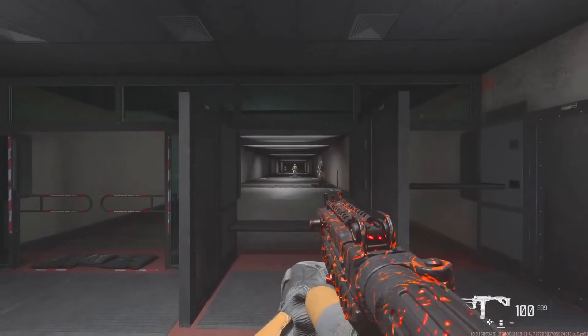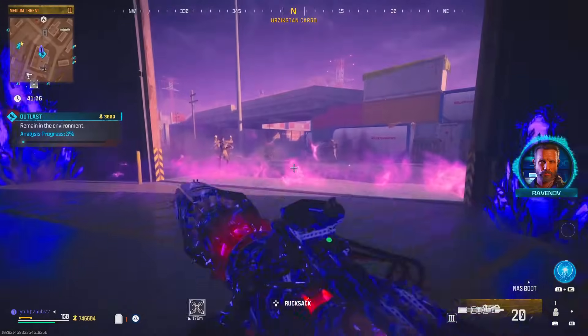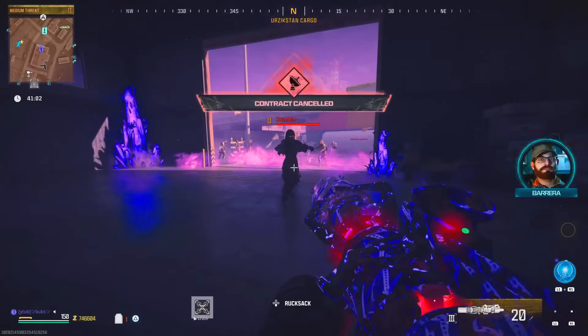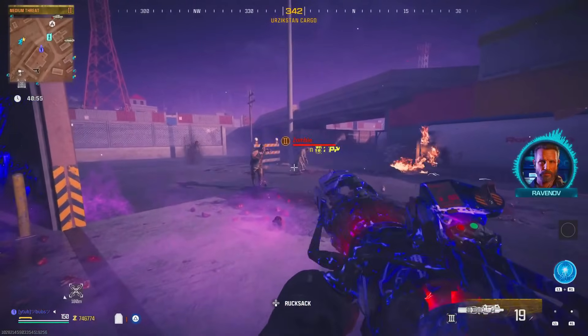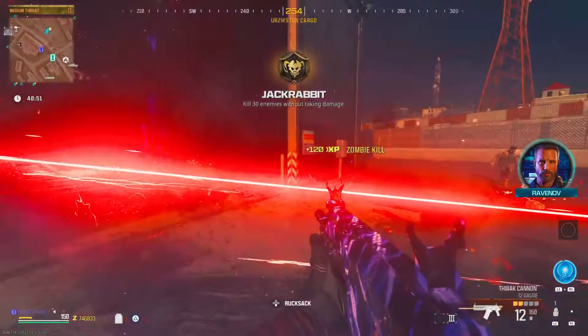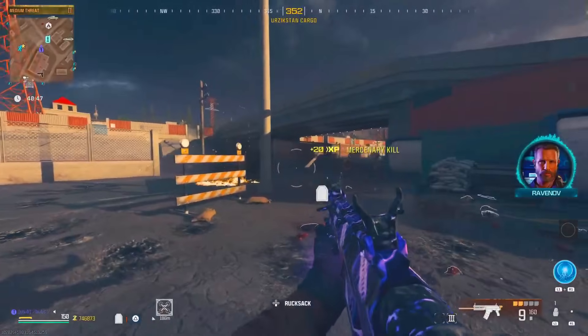Here's the last method — this one is very old but it still works for zombie players. Start up a Tier 2 Outlast contract and activate the pod to get that contract going fully. When the zombies start spawning in, cancel the contract, go find the spawn point of the zombies, and there will be unlimited zombie spawns. This is fully glitched out, so take advantage of it before it gets patched in about two days.